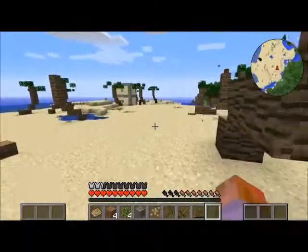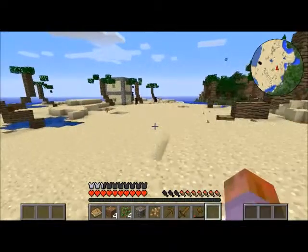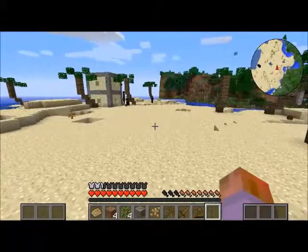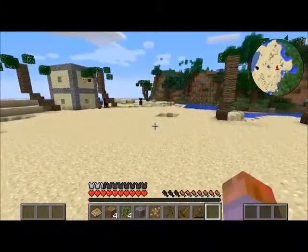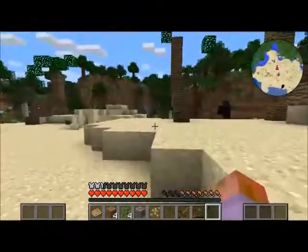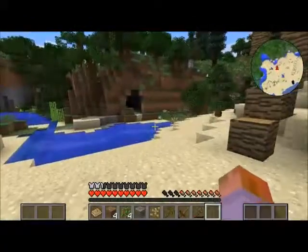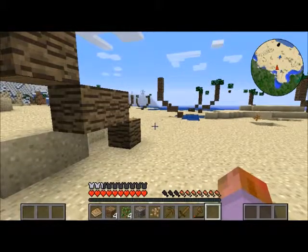Oh, there's something over there — what is that? That's a Farlander house, I'm sure of it. That means I've got the Farlander guardians and they're going to kick my ass. That'd be a good way to get some ender pearls starting out. Let's make our home right here on the beach.